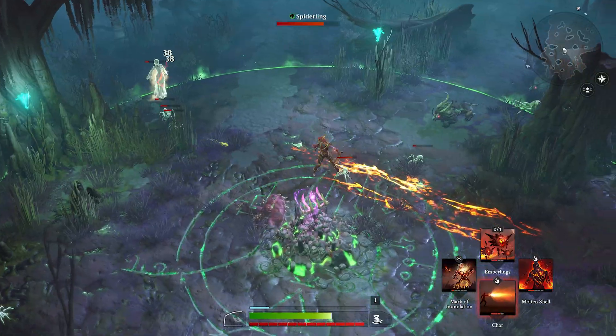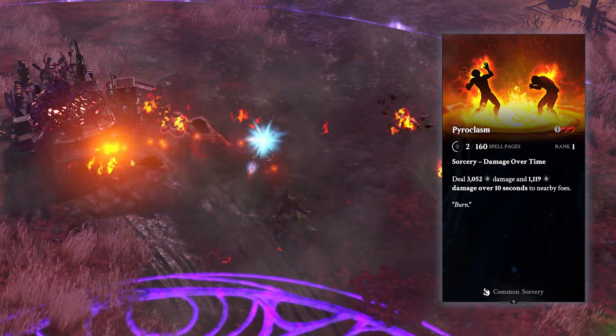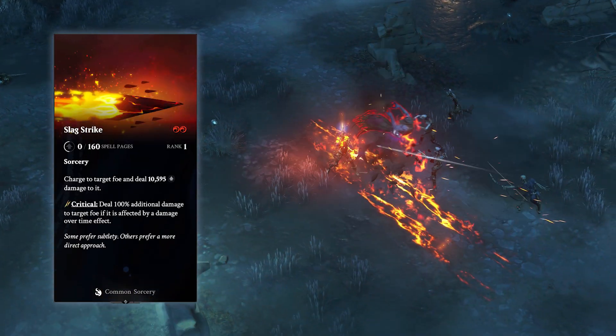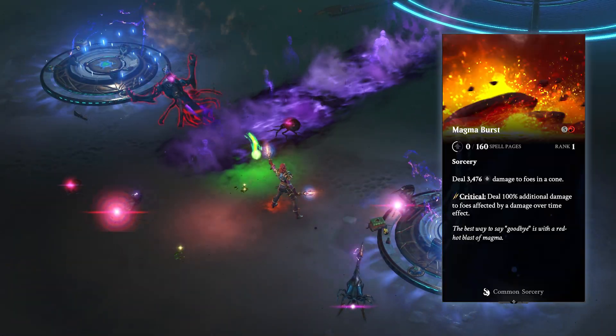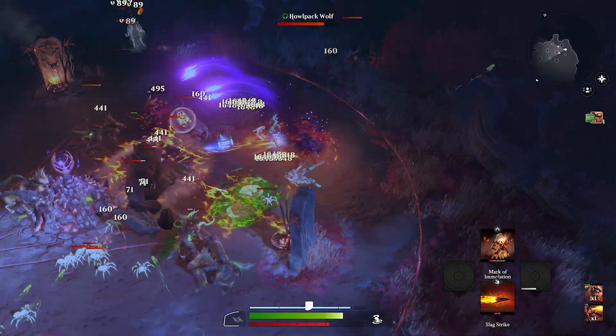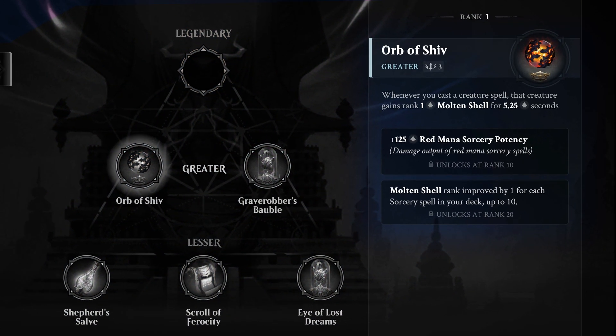There will be two types of spells especially important to the Pyromancer: spells that apply damage over time effects, and spells that have increased damage when hitting a target afflicted by damage over time effects. Since pure firepower is the name of the Pyromancer game, ideal loadout components include artifacts which grant effects tied to damage over time.